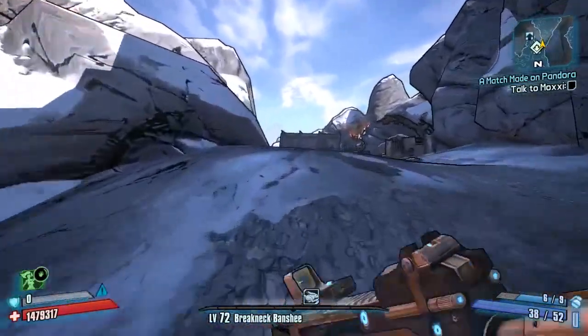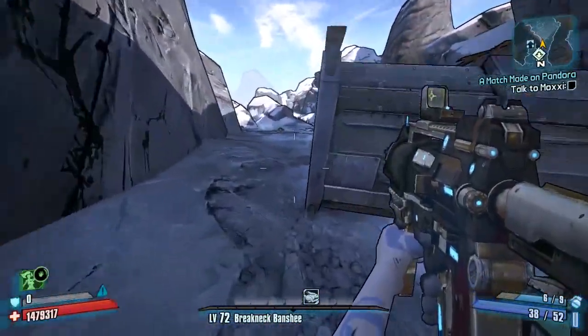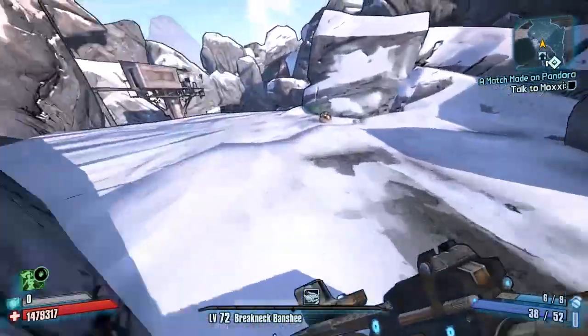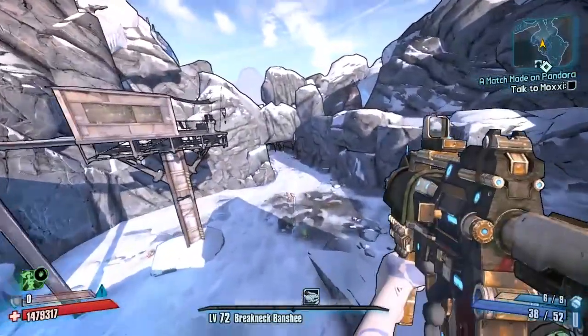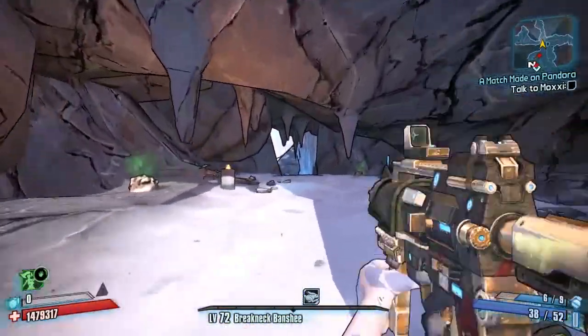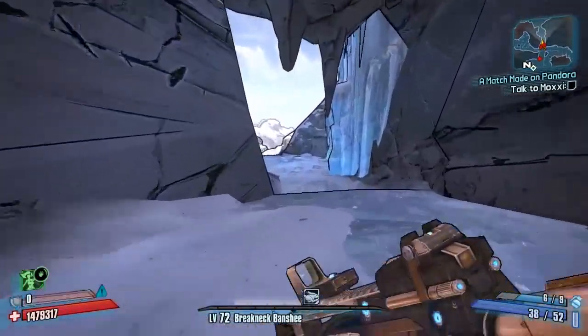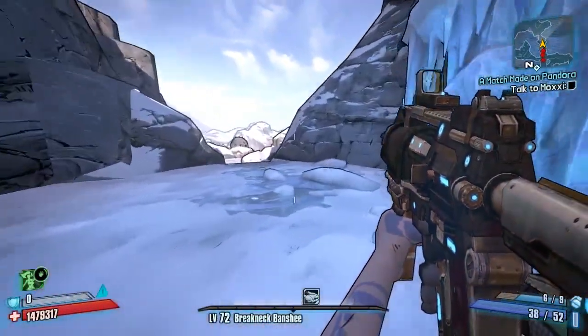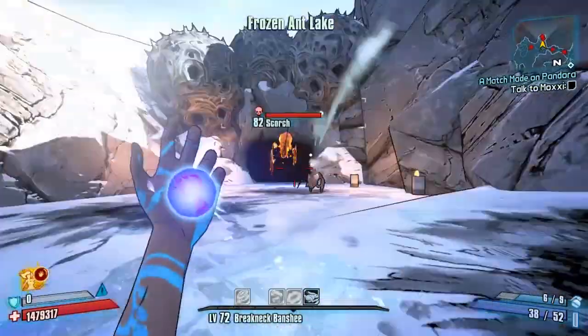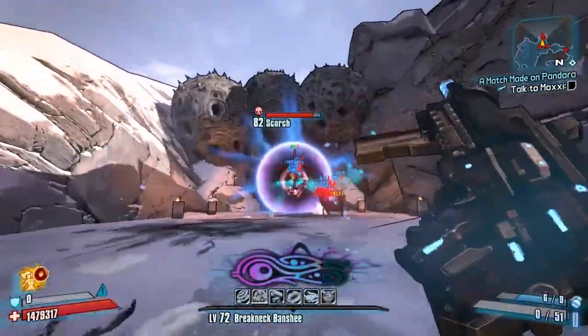We're going to do another run of Scorch right here, and this was actually the first-time run attempt where we got the Hellfire to drop as well, so I was quite happy about that. The Hellfire seemed to be dropping pretty well for me while recording this episode. As you can see it's much, much quicker than the normal run, just by using your character's skills and things like that.